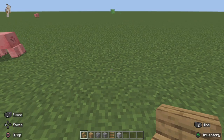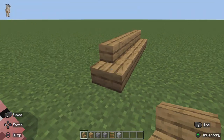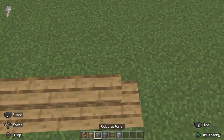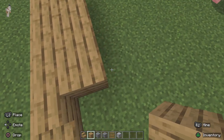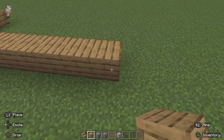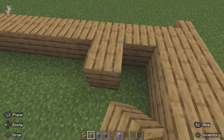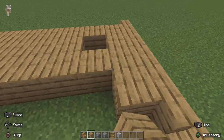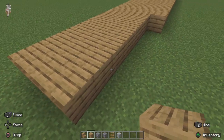Hi guys, I'm going to tell you how to make a church, so let's get into it. First you will want to build this, and you need a very good walkway. In the middle there's just going to be a big walkway — you can choose how big it is, and it keeps going over here.